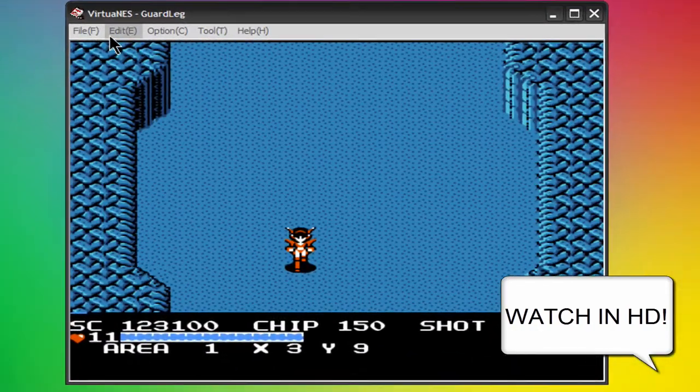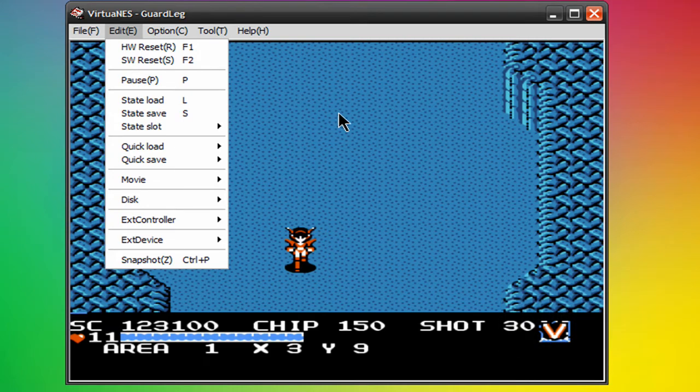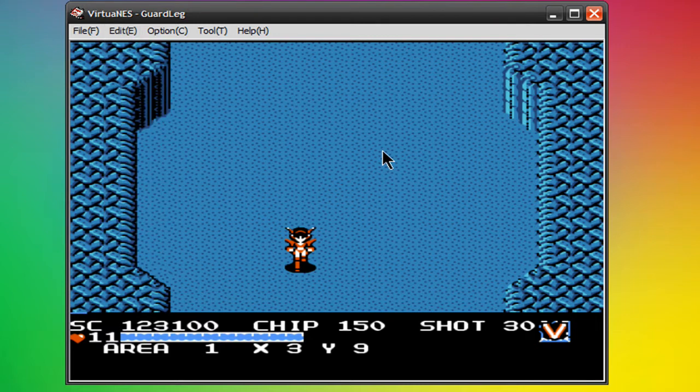Today I will be showing you the state save function of the emulator version S. What this does is it allows you to basically save exactly where you are in the game, which is useful because in certain games like Super Mario Bros. — any of those games that don't have saves — this will be very useful.